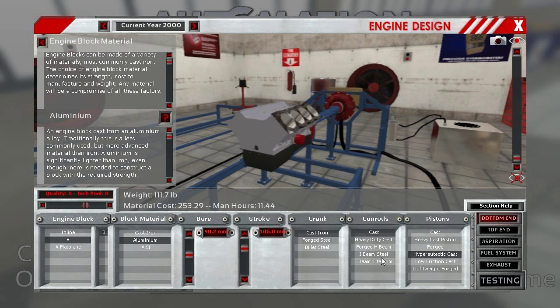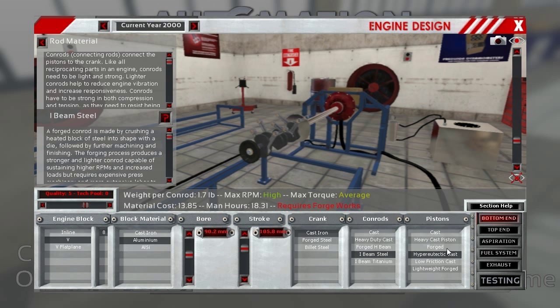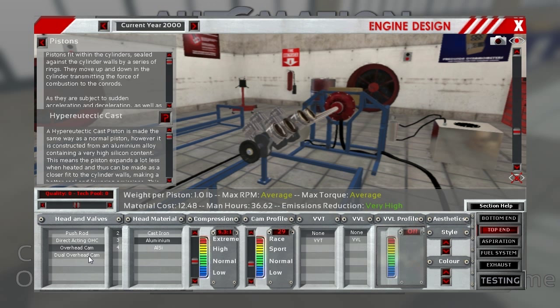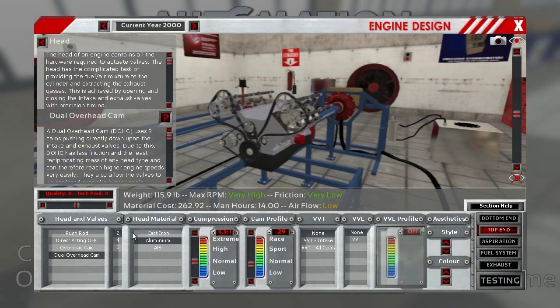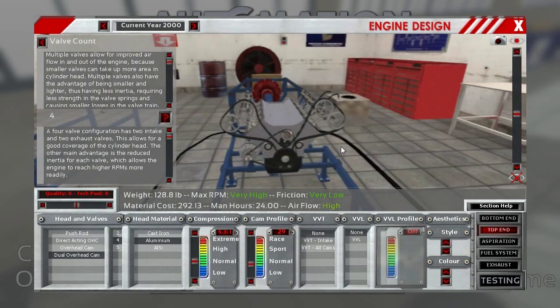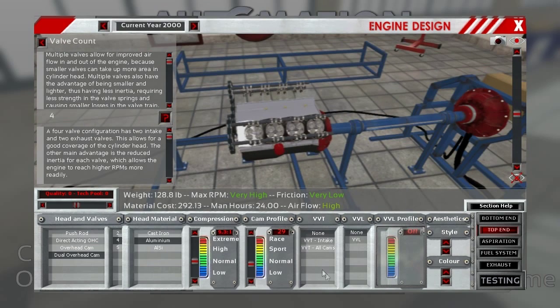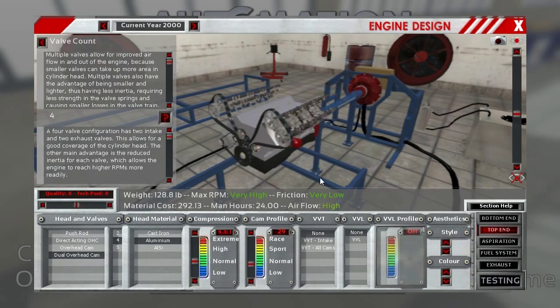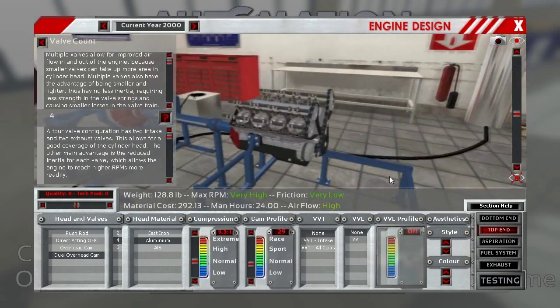We have an aluminum block with the same bore but a much bigger stroke. We have forged I-beam conrods. I couldn't find exactly if they were forged pistons or not — leaning probably towards not — but I'm not entirely sure, so if we run into reliability issues that's something we could tweak. On the top end we're going with a dual overhead cam setup with four valves per cylinder. So we skip right from a single overhead cam with two valves, skipping over the three-valve setup which was primarily a truck motor, to a dual overhead cam setup with four valves per cylinder.